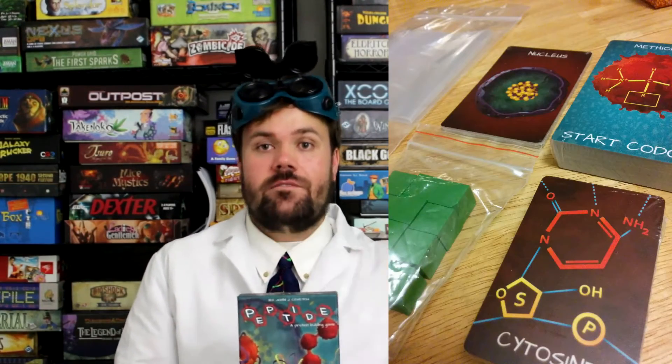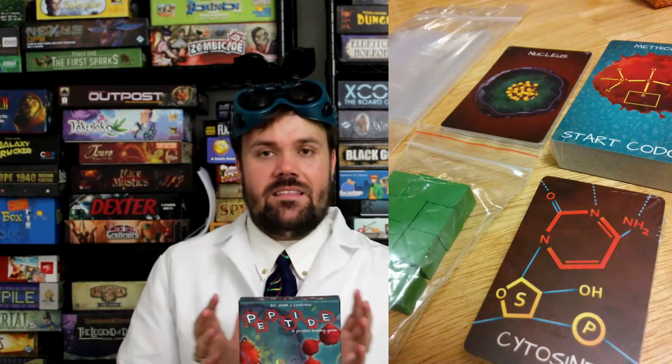At number three I've got a game from one of my favorite companies that makes these fairly technical scientific games — Genius Games. The game is Peptide. What you're doing is going from messenger RNA and making a protein — reading the codons and placing down the specific amino acid that will be next in the chain — so that you can make your peptide chain. That's what proteins are made of: peptide chains.